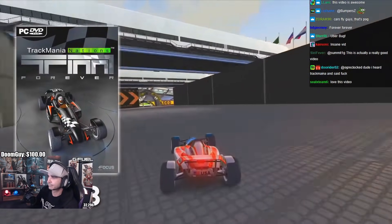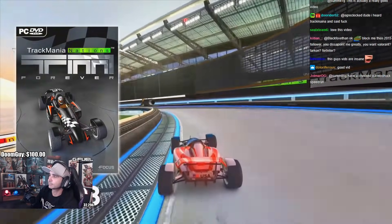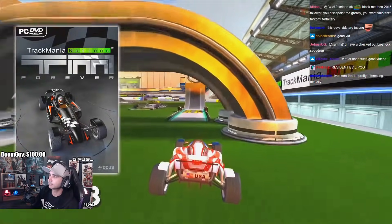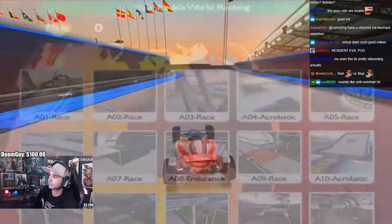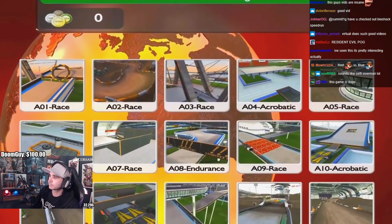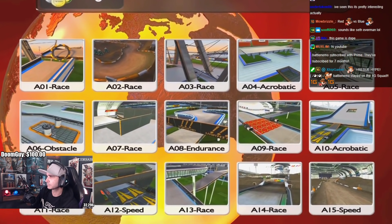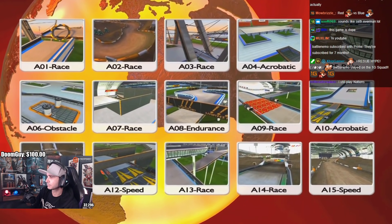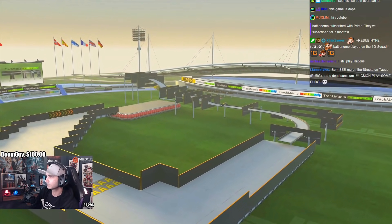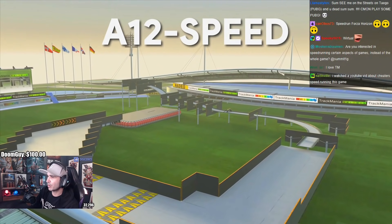Trackmania Nations Forever was released in April of 2008. The objective in the game is to set the fastest time on any track you play, so it's literally made for time trial competition and speedrunning. The game has a campaign of 65 tracks, and with millions of players over the years, the world records on these 65 tracks have become incredibly prestigious to hold. Today, we are taking a look at the campaign track A12 speed.